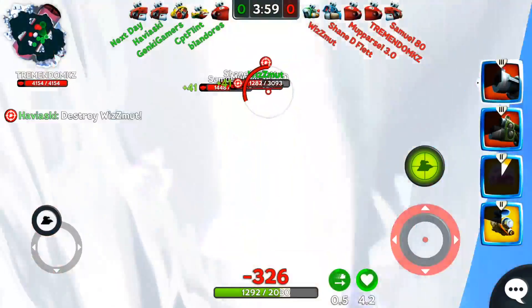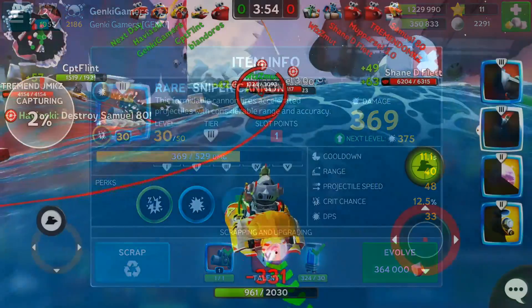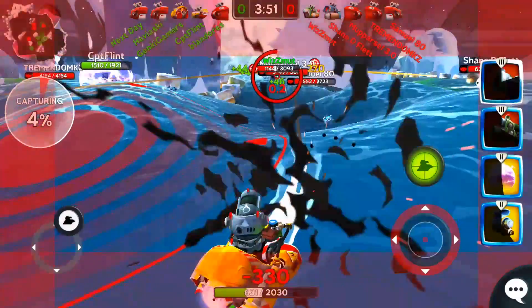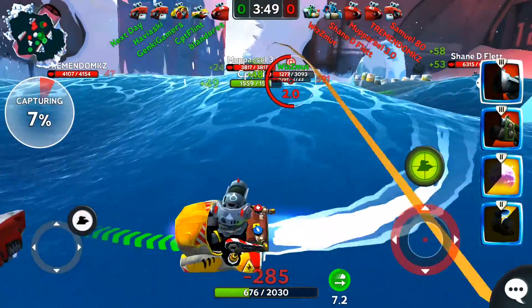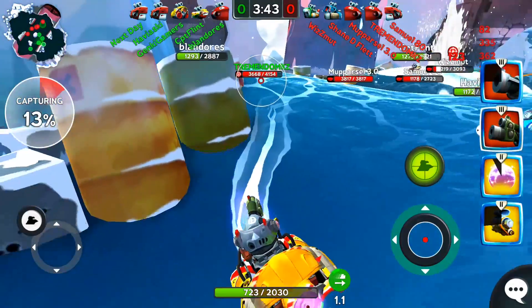Remember that although perks can get pretty expensive, they can always be taken off your item at a relatively low cost to move it to a better version of that item down the road. In other words, the perks you buy now can be used forever, so keep that in mind when deciding to buy a perk.